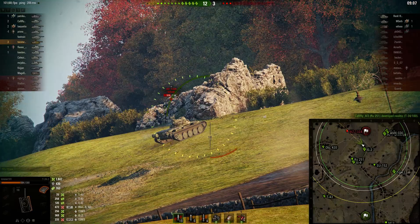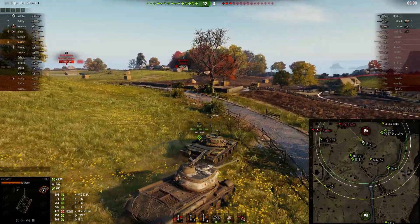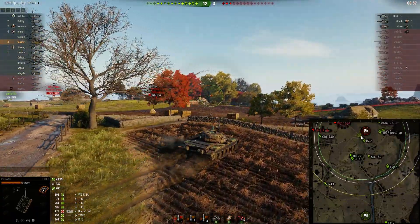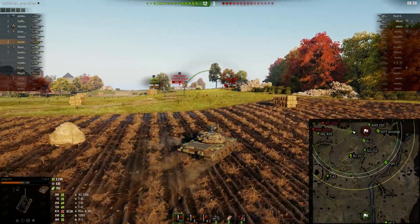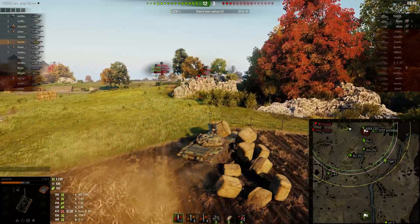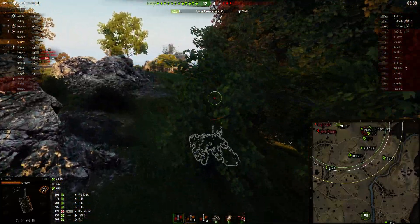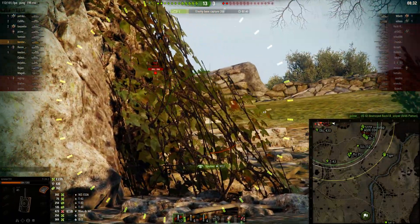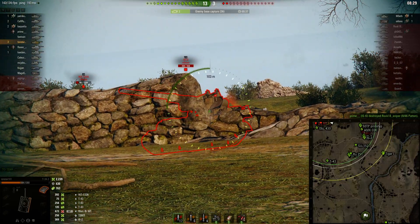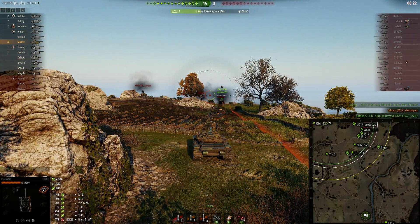I aim as much as I dare before he gets out of sight and we're able to pick up another shot of damage. Pretty happy with that. People do not play well with this thing because the gun handling is really bad, it's got low pen, and it's just not that great of a tank. But I like it — it's got no gun depression. There are certain maps and certain spots I like to go, and if I can get there I am very formidable. We light up this artillery, we're able to take him out, and that's the end of the game.